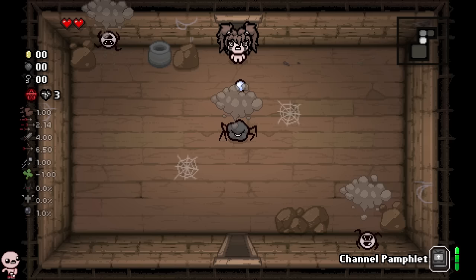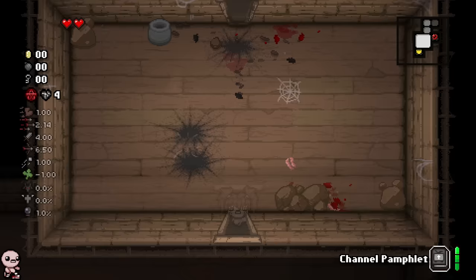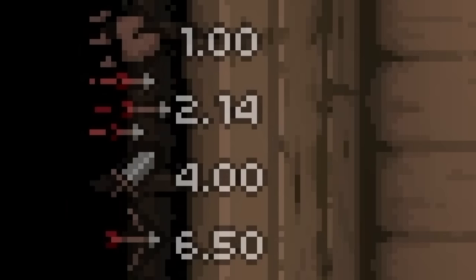Vitiated Bethany — this is a character all about static. They have some really cool mechanics, as you're about to see. This is a static heart — a special pickup that Vitiated Bethany specifically gets. There's a 25% chance for an enemy to drop that specific heart. We're gonna see a bunch of them soon, especially after this room's done.